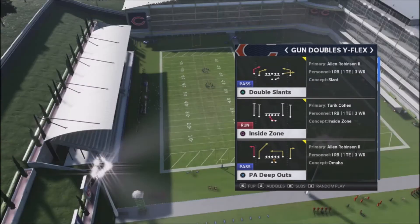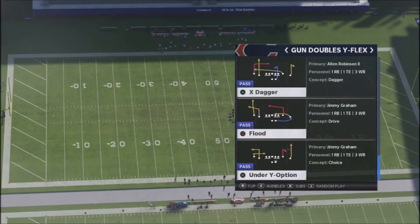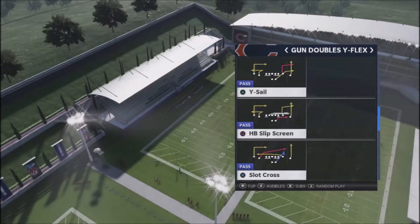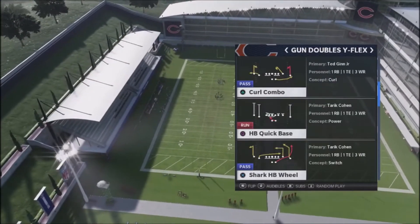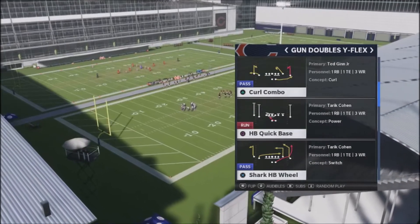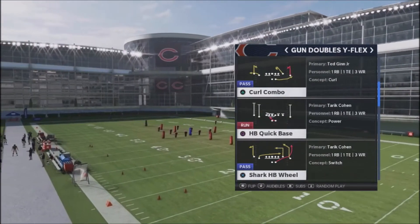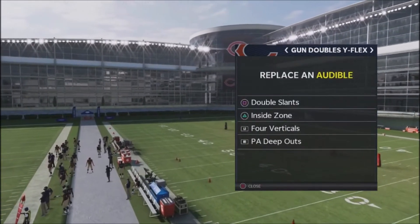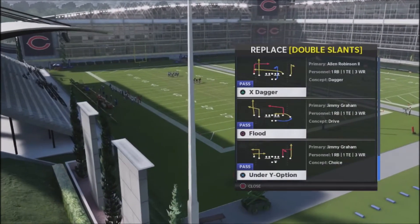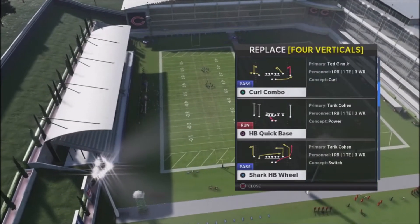Double slants — I hate slants, I'm not a slants person — so we're going to remove that and swap it out for Flood. We also have four verticals, a very generic play I don't care for, so we're going to swap that out for the Shark Halfback Wheel. This has got really good route combinations. It beats man coverage, beats underneath coverage, forces your opponent — you can beat Cover 2 with this — and it's also got a unique Cover 3 beater.